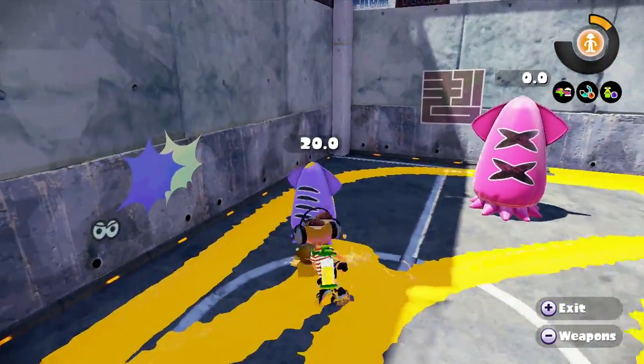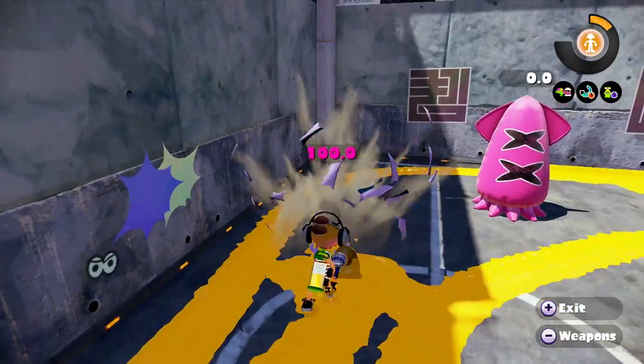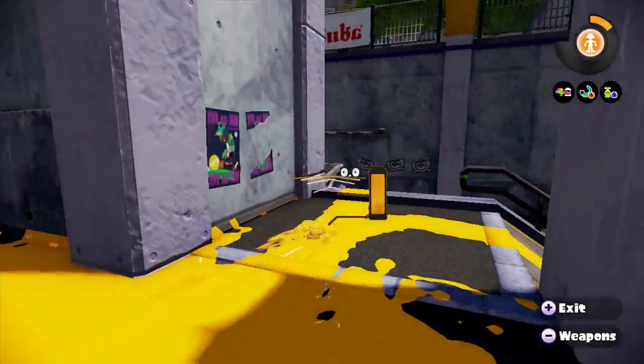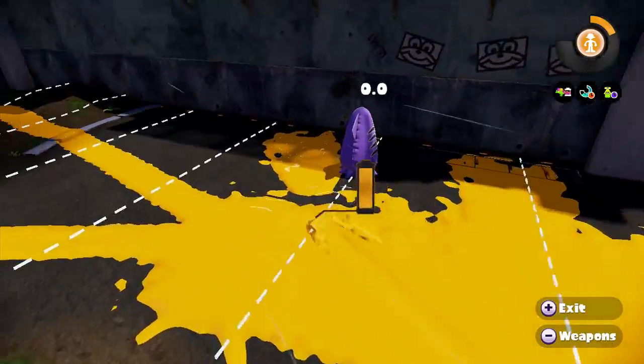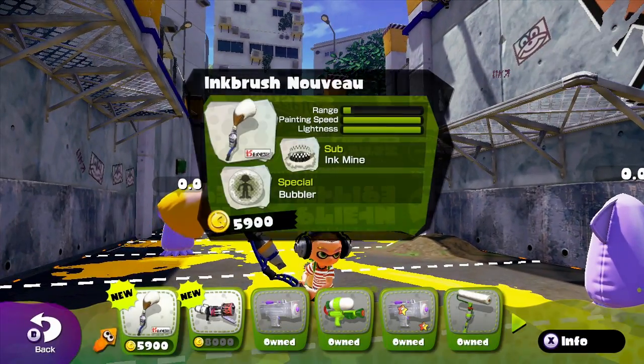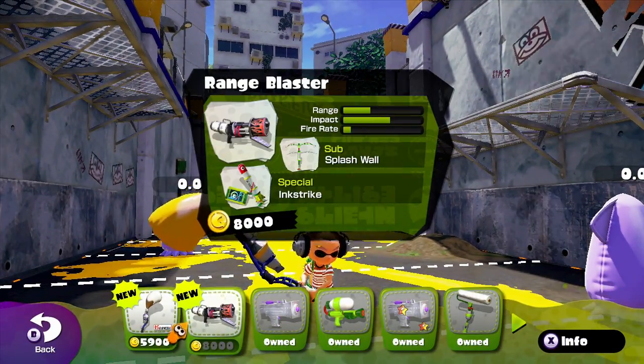So that was the Inkbrush. As you can see, it's not exactly very powerful running into people, so you're going to have to slap them in the face with it. Anyway, that's the Inkbrush — now let's move on to the next one.